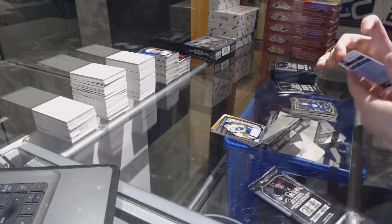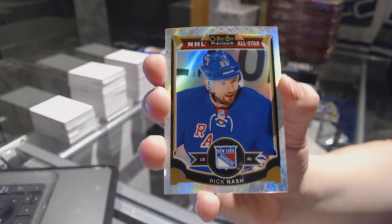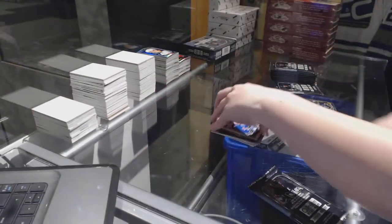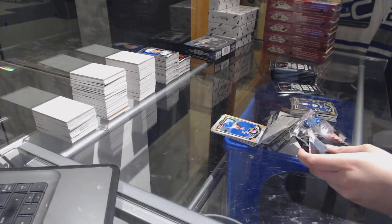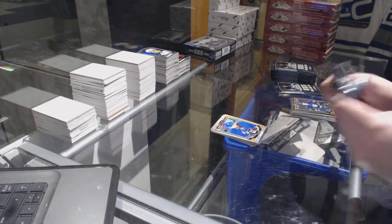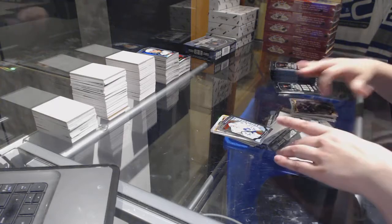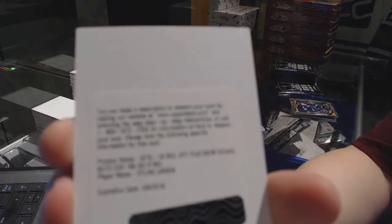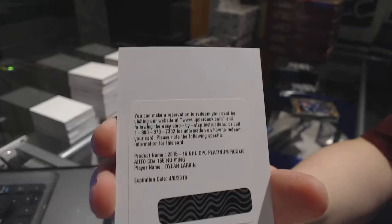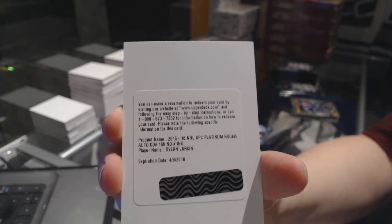And a White Ice numbered to 199 — Rick Nash! Garrett Sparks rookie, and we've got a Rookie Auto of Dylan Larkin!